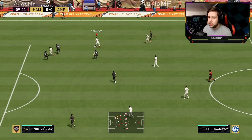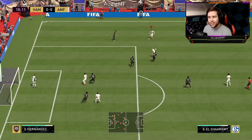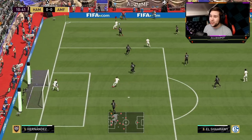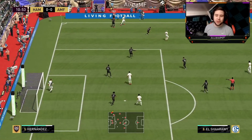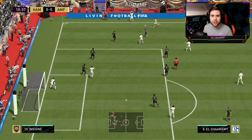Over to El Shirari — let's see how he feels on the ball. Little ball roll. I'm dribbling as well. He feels really, really nice, which was expected 100%. Him having 99 agility straight up, he's always going to feel pretty good on the ball.